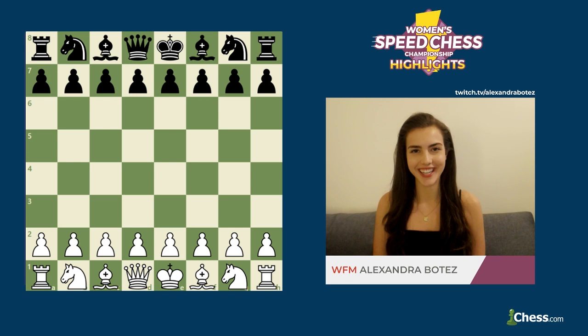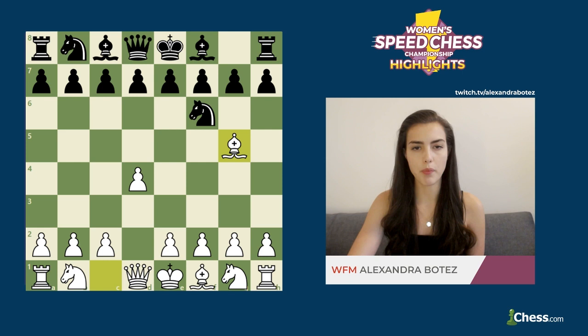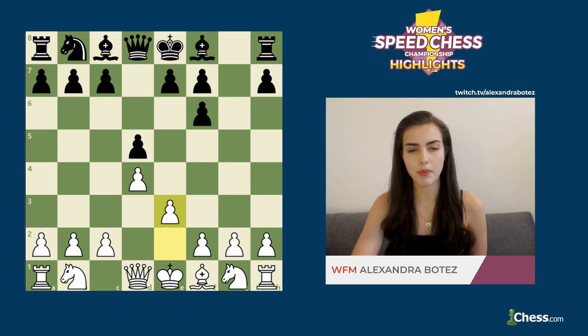In this position Elina was white and Katarina was black. Elina played d4, and after knight f6, she played bishop g5 — which is a less common, more aggressive opening after the queen's pawn. The idea is to trade off your bishop pair in exchange for giving black a bad pawn structure with doubled pawns. I think this opening decision was smart on Elina's side because it's a lot harder to defend in rapid games. She continued with e3, preparing to develop the bishop and the c4 pawn push.